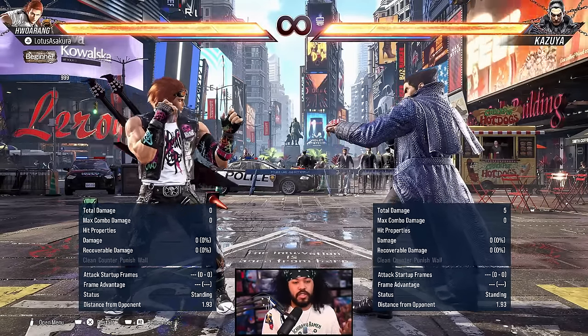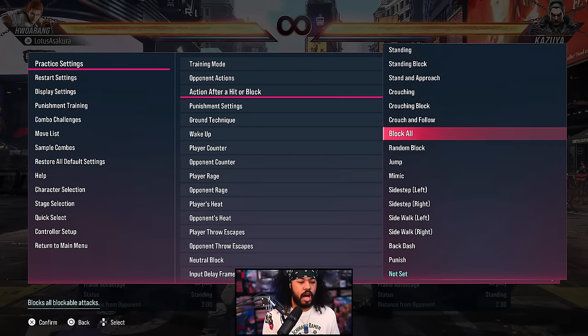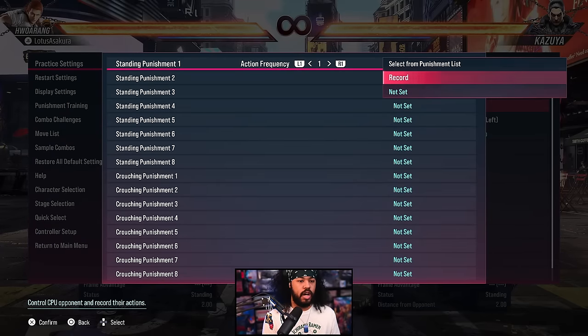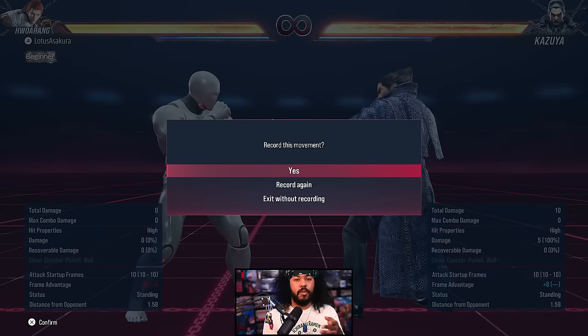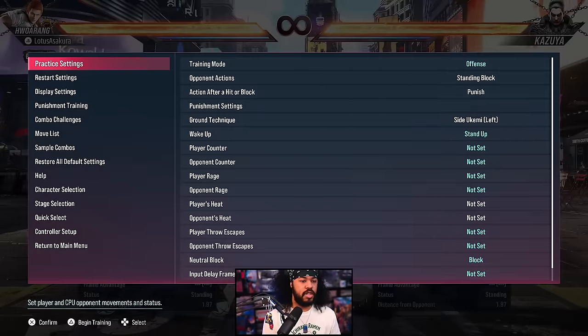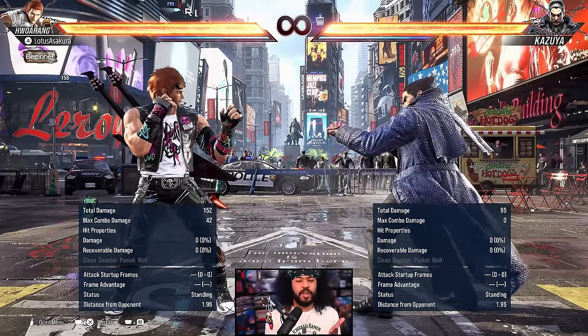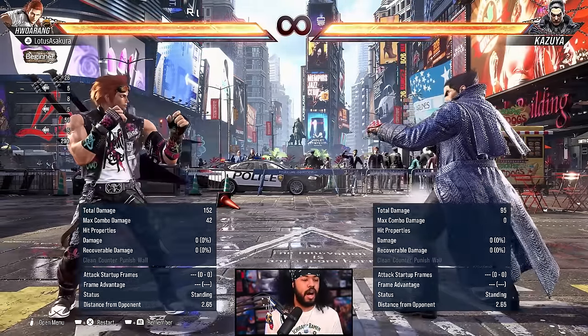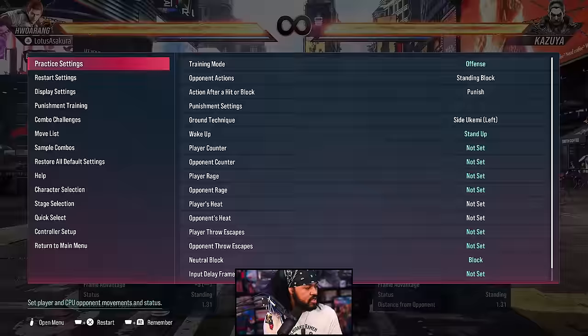You want your first attack to be plus on block and your second attack fast enough that even their fastest move won't beat the plus frames — they'll get counter hit. I'm setting the computer to stand block, and after blocking I'll set the action to do a one jab — that's typically the fastest move in the game at 10 frames, with rare exceptions like Link back one or Yoshimitsu Flash. From my flamingo stance, my jabs are plus — plus five on block, as you can see in the bottom left corner.